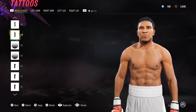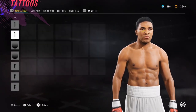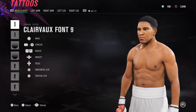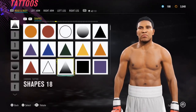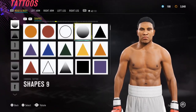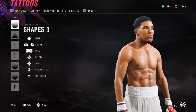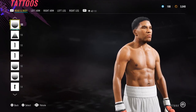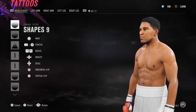Next up I have Clever font number 9, which I've got going down here — just a little crease on each side, nothing too dramatic. Then there's shapes 18 but I don't believe I'm using it, so we can skip that. Next up we have shapes number 9 again, just to add a little bit of detail to his face on each side.